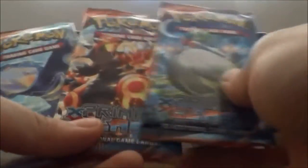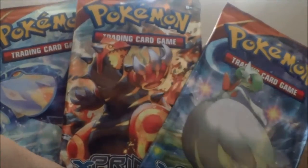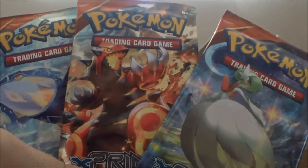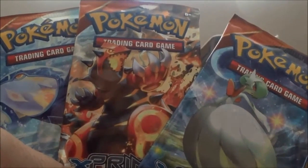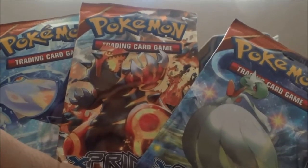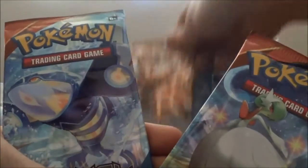A lot of YouTubers do a thing called the Sexy Pack, where they take a chance and choose a pack they think has a really, really good card — and sometimes it does, and it's an awesome feeling. So I'm going to choose Groudon as the Sexy Pack and leave him for last.